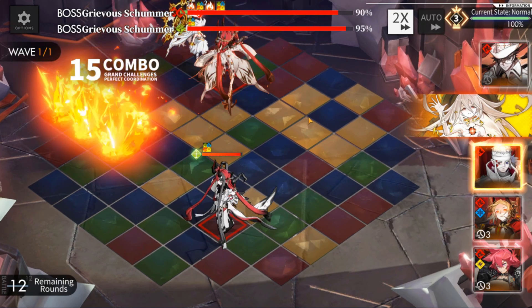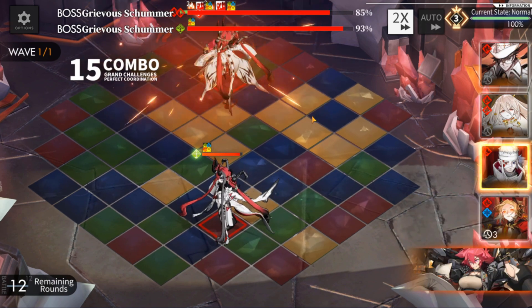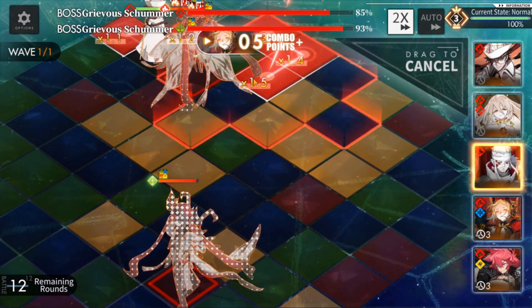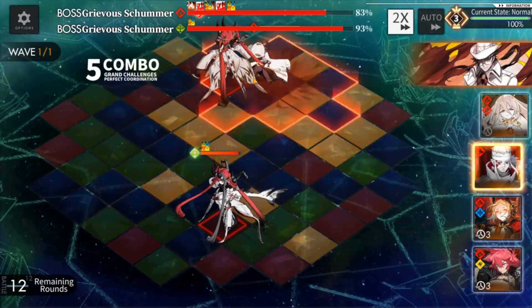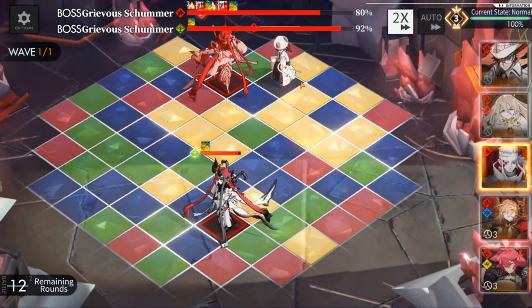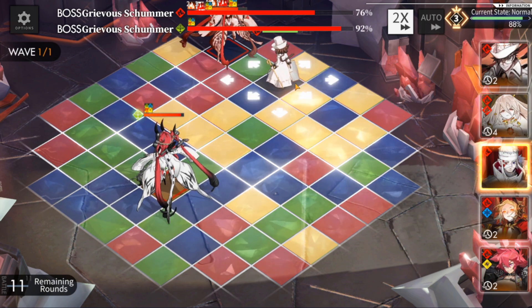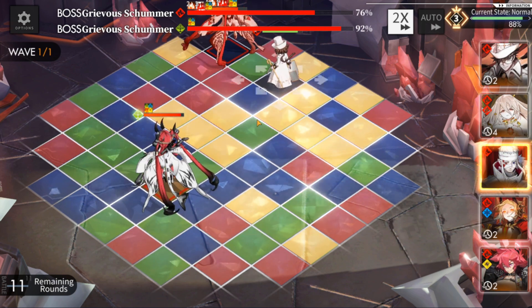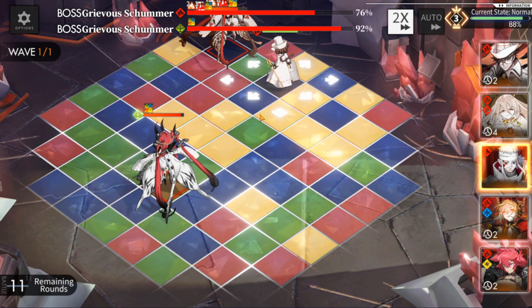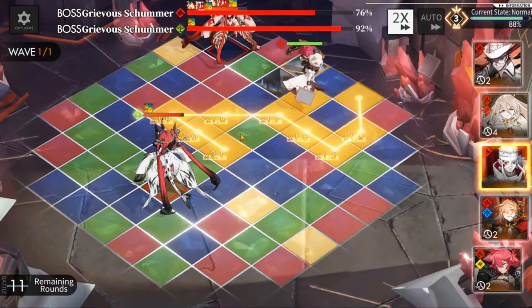Everything about his active skill scales off your own missing health and the boss's missing health, so if you use it turn one when everyone is at full health it's not going to do much damage. The last reason I don't like using his skill early is that it goes out of sync with Victoria — they're on the same three-round cooldown. If you use Nails' ability turn one and Victoria's at turn four, then Nails fires again at turn five, meaning Victoria is not going to make use of the bleed stacks you applied with Nails' active.